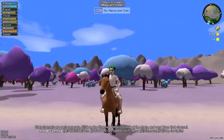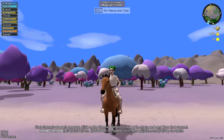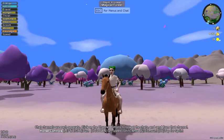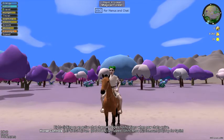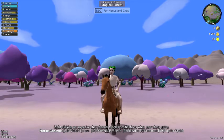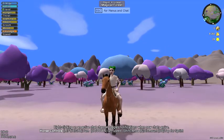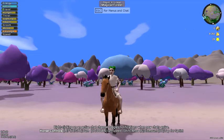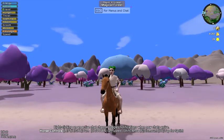Hi guys and welcome back to my YouTube channel. I'm playing Horse Isle 3 — I've been playing this game for two days and I really like it. This is my character, her name is White Walker, and the horse I'm riding is Atkins Gold. He's a fjord horse that I caught yesterday and I'm quite proud of that. I've never seen anyone riding a fjord horse in this game.